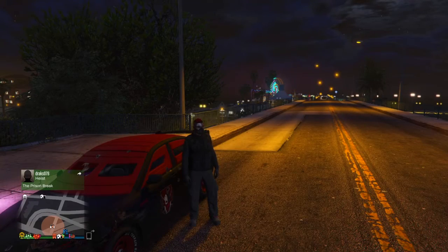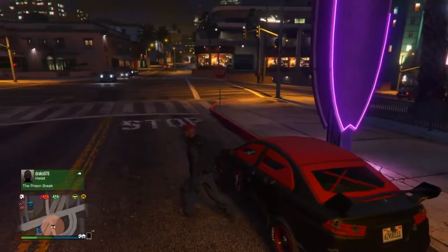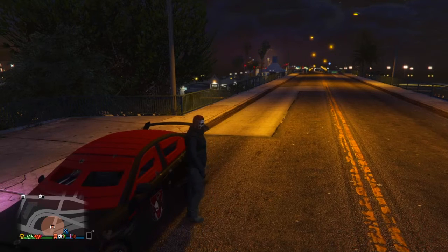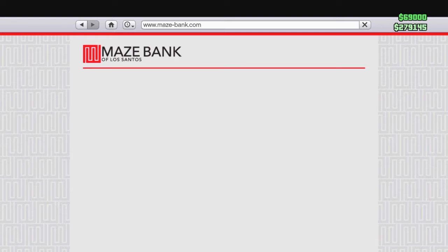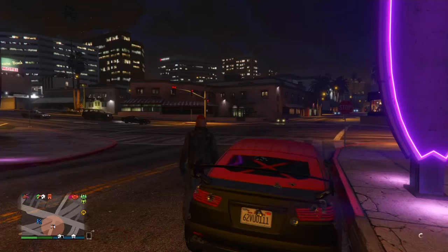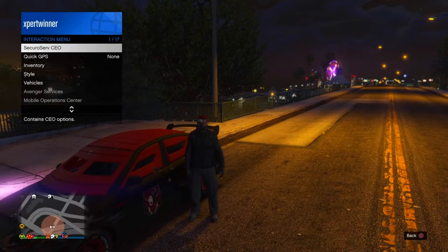What is up guys, expert winner here, you can call me Dominic. I'm showing you the best way to make money. As you can see I have two hundred and seventy nine thousand, one hundred and forty five in the bank and sixty nine thousand dollars in cash. Just doing these two simple ways — I'll put the money in the bank to show you — I have three hundred and forty eight thousand, one hundred and forty five. What you need to be is a CEO or VIP.